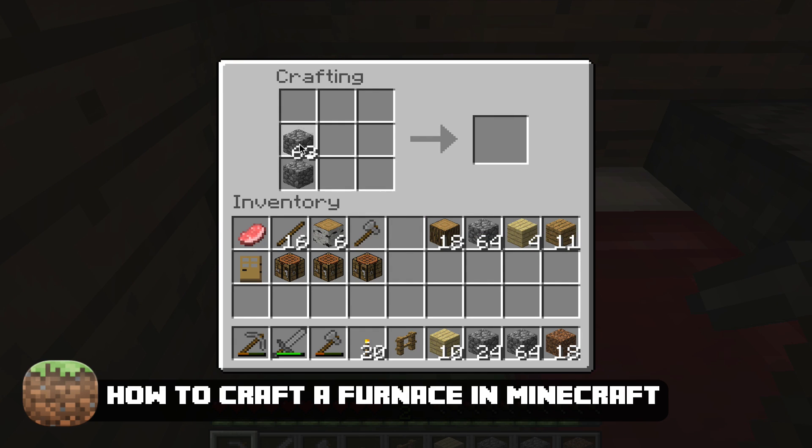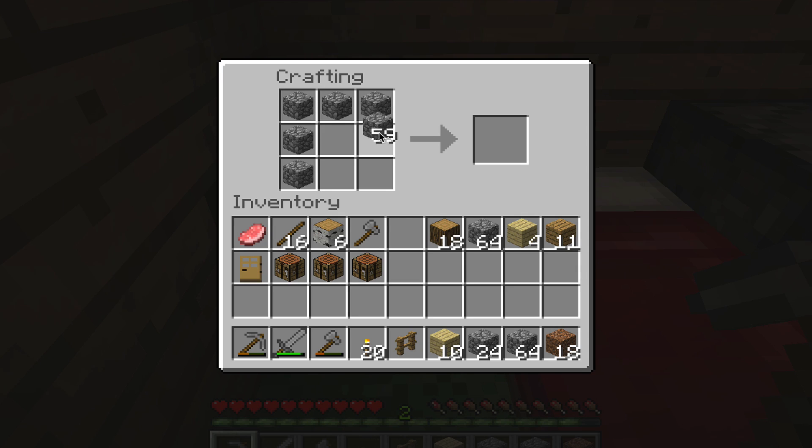Go ahead and lay that cobblestone all around the exterior of your crafting area. Leave the middle blank and now you have your very own furnace.